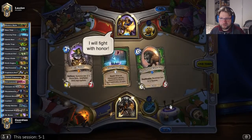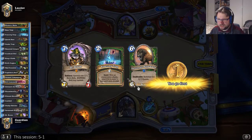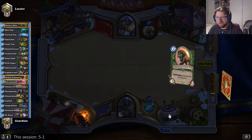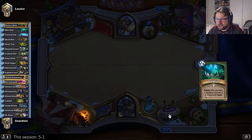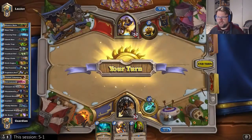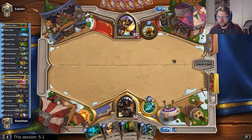Okay, facing a paladin. Not an opening hand I like to see, not at all. Let's try to find my early game. My early game consists of a juggler and a bear trap it seems this time. Mad scientist as well — that's great, that's awesome.